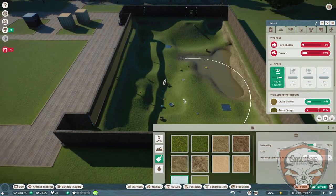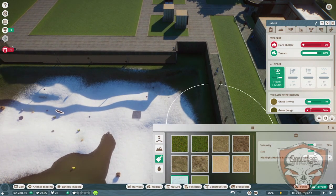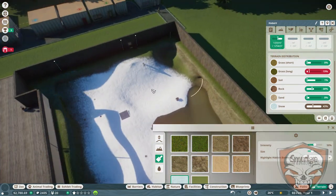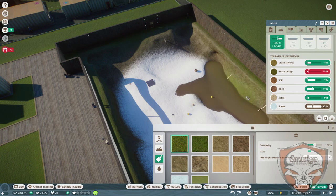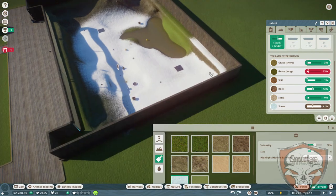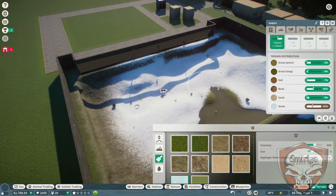Yep, nice. Okay, let's get this looking as good as we can. We need snow — snow is literally the be-all and end-all for these guys. We need a shelter too. Look at all this lovely snow. We've lowered the temperature right down. Let's add some short grass in here. Still got to get rid of all this long grass, apparently. I do love this game.